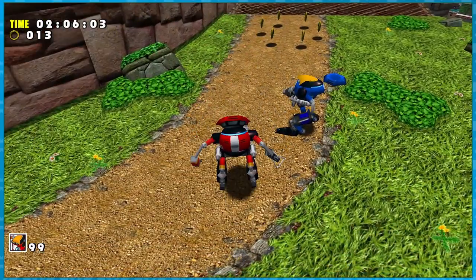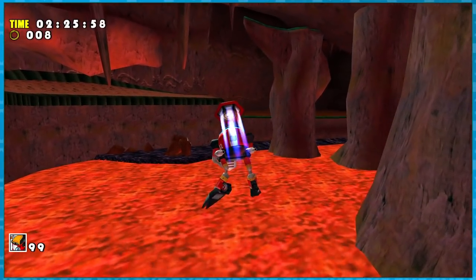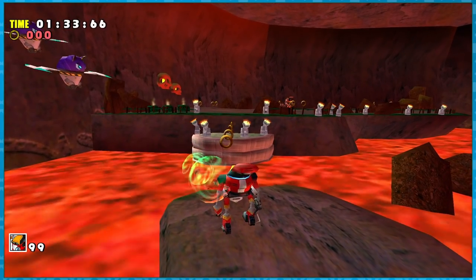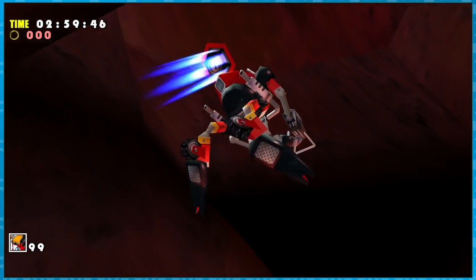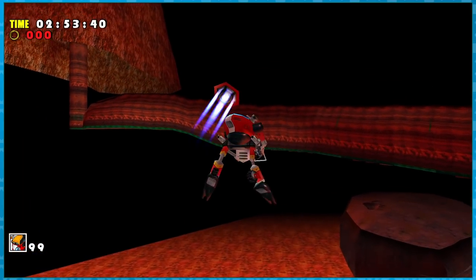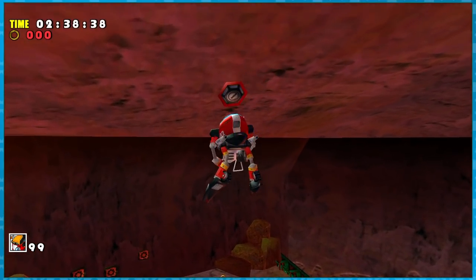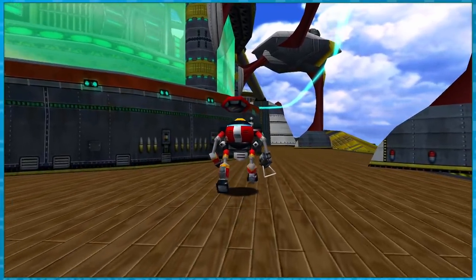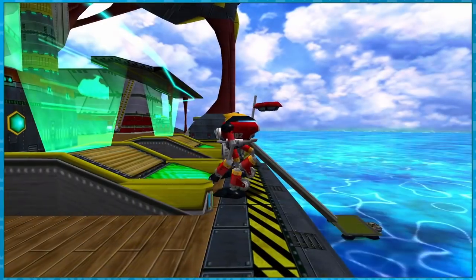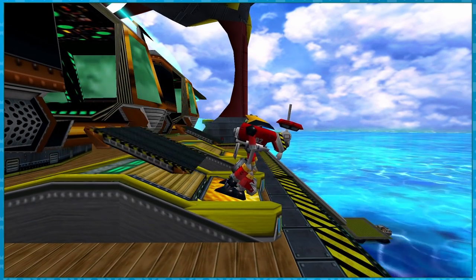It feels so good to get this done without needing to jump. The fight itself is a joke. The next level is Red Mountain — similarly I found a way to clip out of bounds right at the start of the level and then hover all the way over directly to the arena, resulting in yet another jumpless level for Gamma. Our final level is Hot Shelter, which means we travel back to the Egg Carrier. We have two ways of getting down into the desired room: the elevator and the monorail. The elevator would require a jump, but the monorail is quite accessible, so that's what I use.